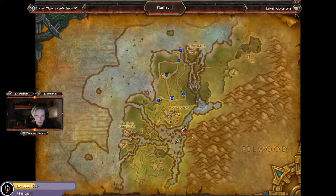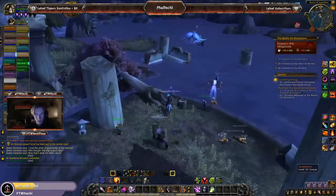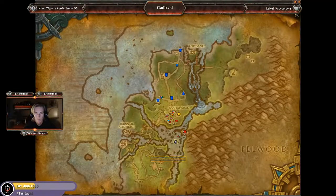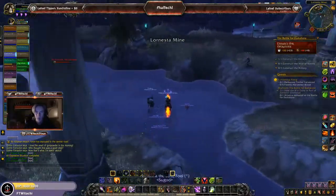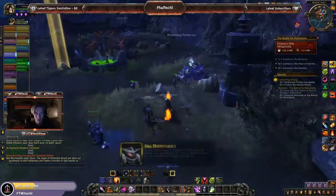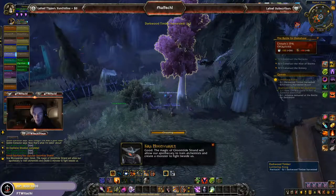Now we've got to do the lumbering quest, which I'm assuming is on the outskirts of this area. We're still in the middle of constructing three things: the barracks, the altar, and the armory. Here's a tree we can go ahead and chop down, which should give us some wood. We've gotten our five wood, so we're good to go. The quest is completed, and we're given the Lumberjack's Axe, which allows us for harvesting of timber throughout the battlefield, plus some more wood. Then we've got to restore the barracks — that's over here.